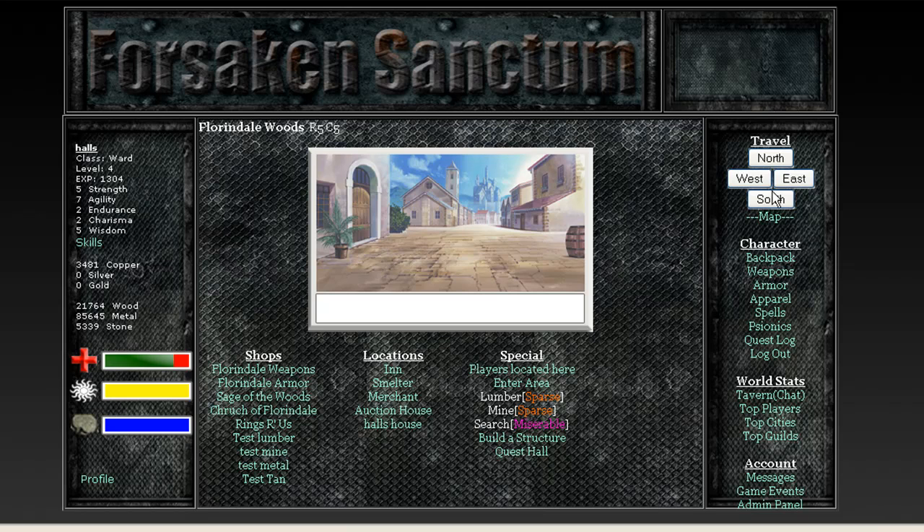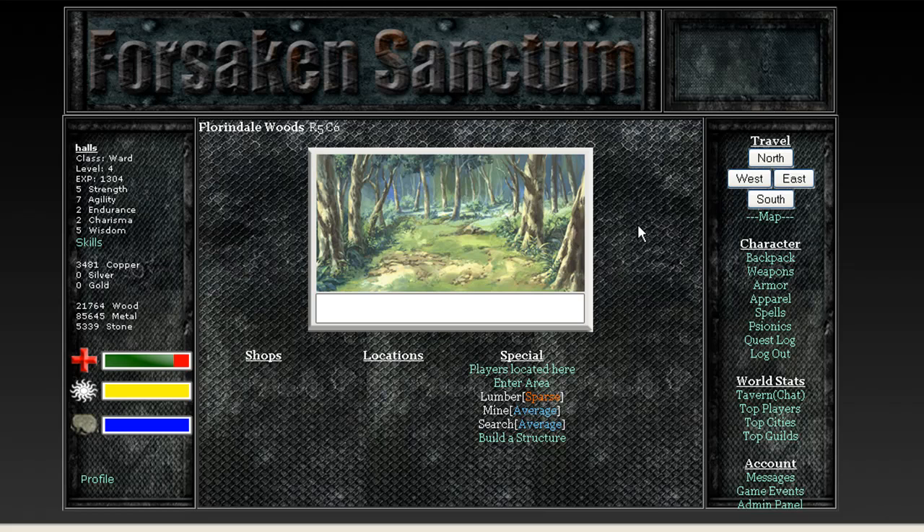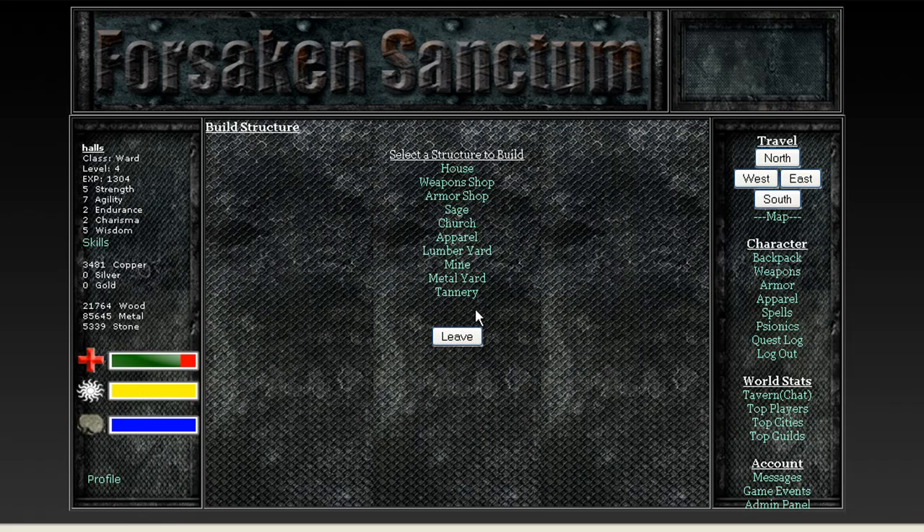Basically, for every travel that you do, there is a location, and there's 3,600 total locations per zone. There's going to be about five zones, so there's tons and tons of places. In each one of these locations, you can lumber, mine, search. There's going to be a harvest. You can build a structure — you can come in here and build a house, a weapon shop, or whatever else.